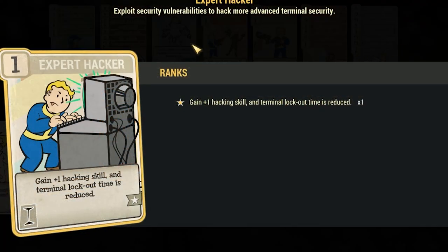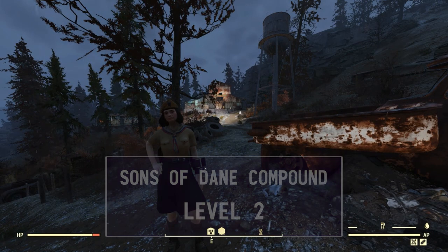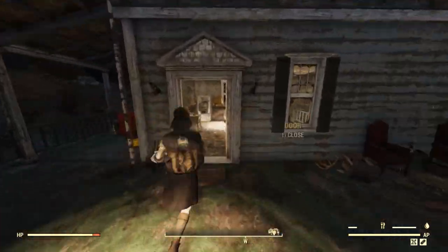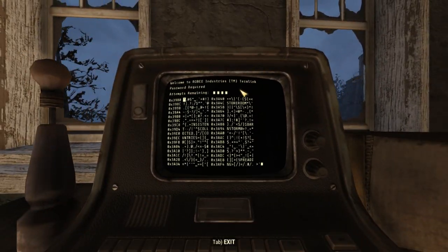Level 2 terminals — we're going to need 2 perk cards equipped. First up, Sons of Dane Compound: in the farmhouse, upstairs and in the bedroom. Lots of enemies around. Easy terminal.